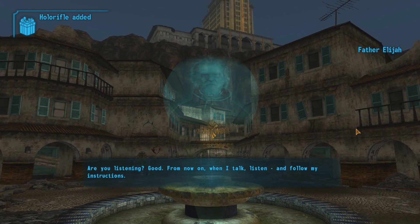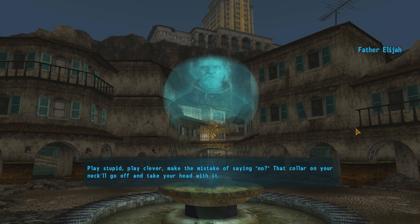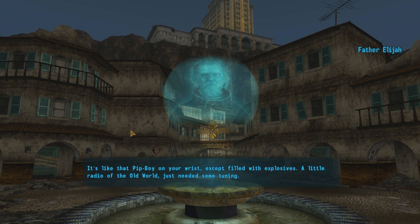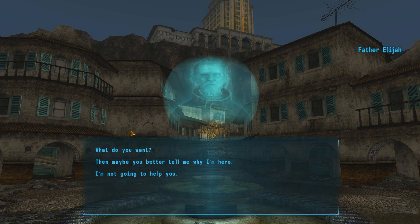Are you listening? Good. From now on, when I talk, listen and follow my instructions. Play stupid, play clever — make the mistake of saying no, and that collar on your neck will go off and take your head with it. It's like that Pip-Boy on your wrist, except filled with explosives. A little radio of the old world. Do what I say and the collar won't go off. Refuse, try and run, disobey me — I'll kill you and find someone else. There's no escape from here until I let you go. The sooner you accept your situation, the better.